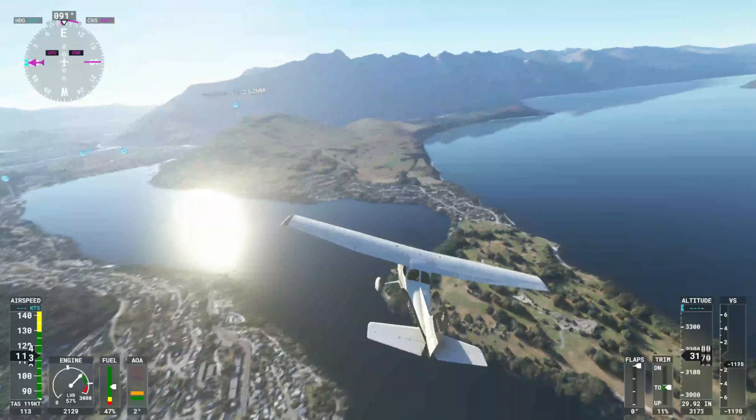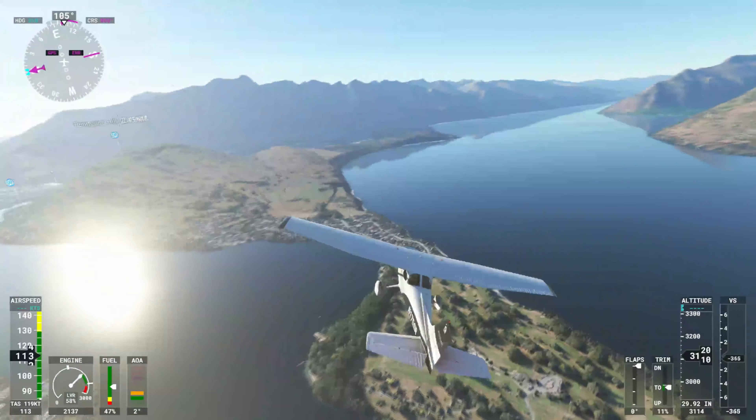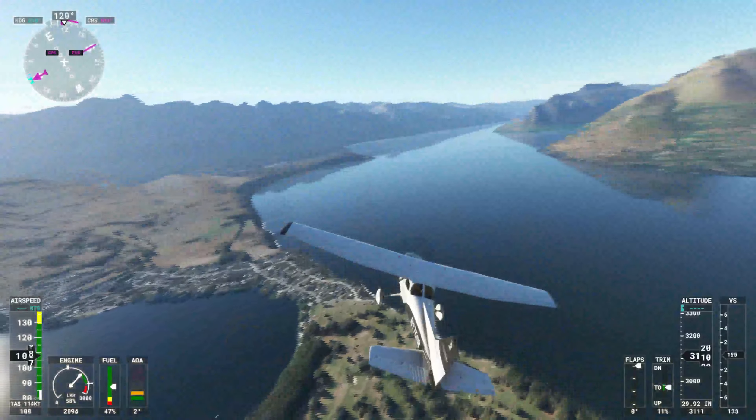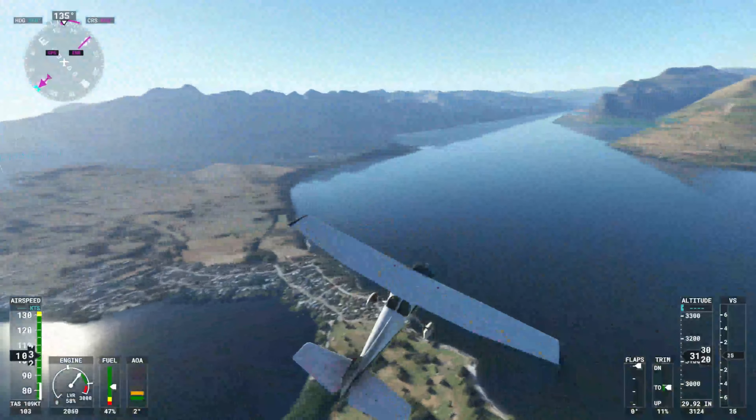We'll fly a little bit lower so that we can press down and get a lot more detail. It's surrounded by a lot of mountains. Over there you can see Sugar Hill.